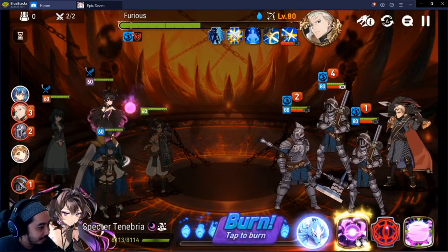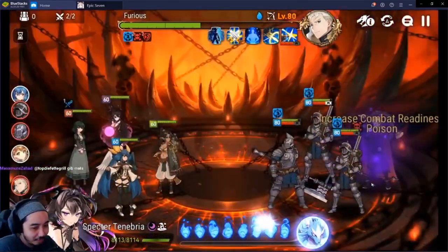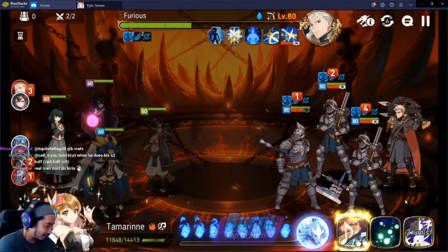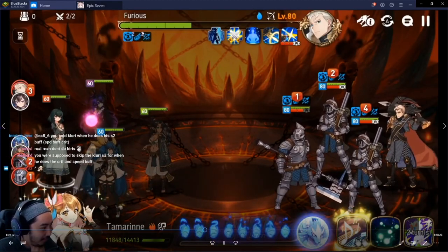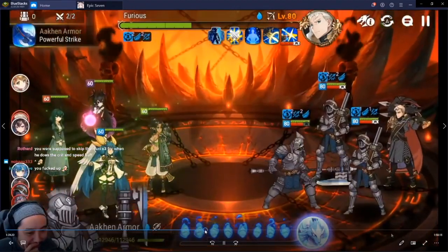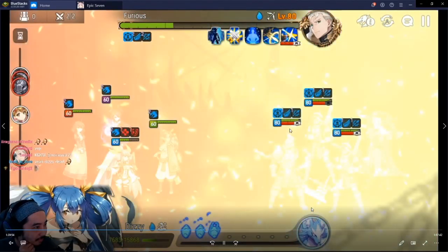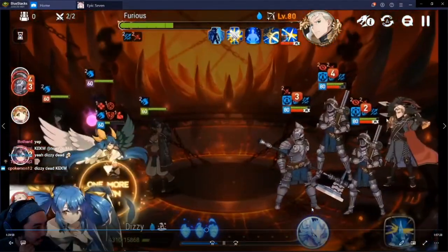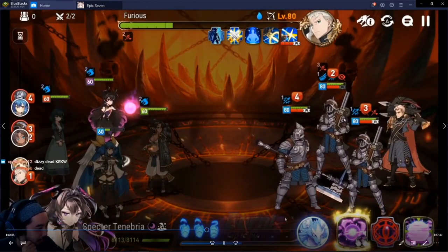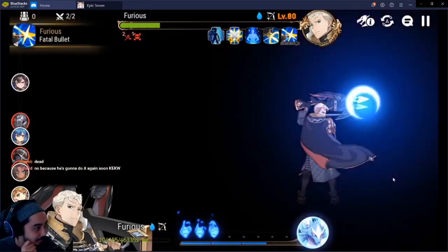Almost any other knight would work here — perhaps you want to use Lilias because she's very important for floor 102. But in this fight, the front knight doesn't matter, the soul weaver doesn't matter, and Dizzy and Spec Tenny can both be replaced by more poison if possible. The speed buff and crit buff are what I should have removed with Flurry, but you'll see it doesn't even matter. Fast-forwarding — Dizzy on soul burn — we get all of Furious's buffs off, meaning Dizzy lives through that hit and all of the fodder units also get their skill null removed as well.